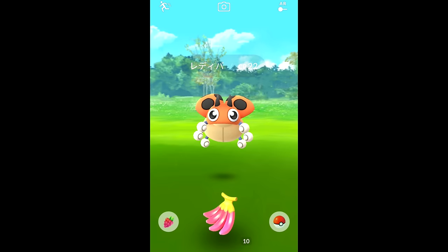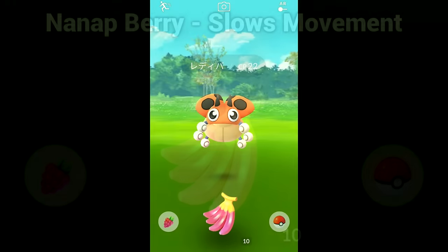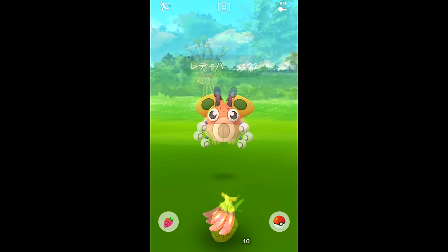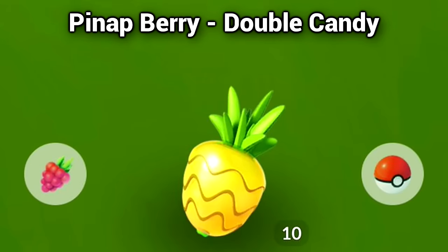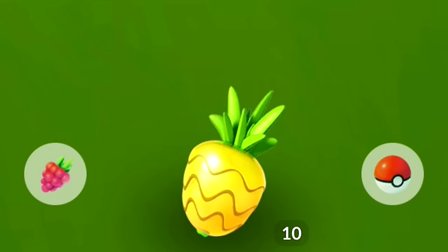At the bottom it has a Nanab berry. By the way, if you reverse Nanab, you get Banana — so without the A at the end, Banan, that's what you're getting. So it's a Nanab berry with a Ledyba over here. And then over here we got a Sentret with a Pineapple berry. Pineapple comes from the word Pineapple, so that's how you can remember those — Nanab is Banana, and Pineapple is Pineapple.